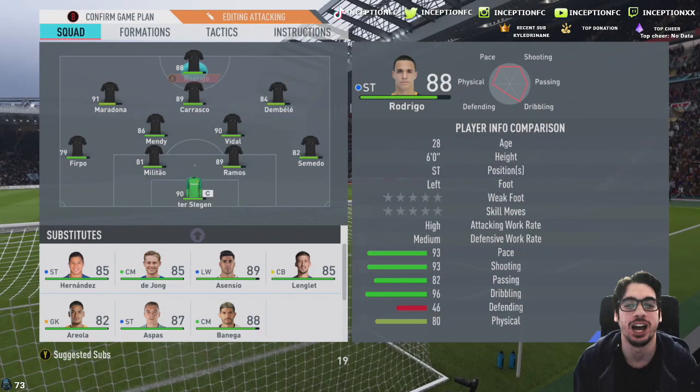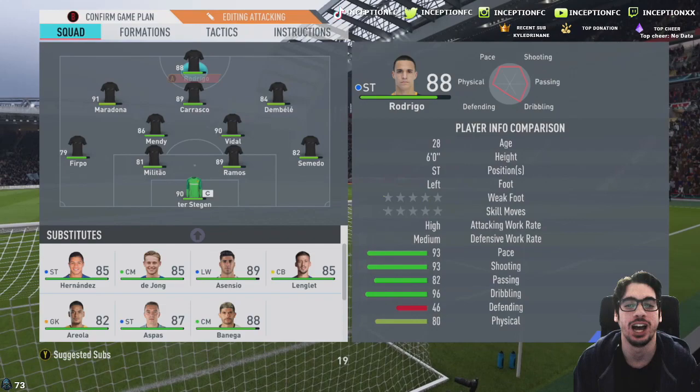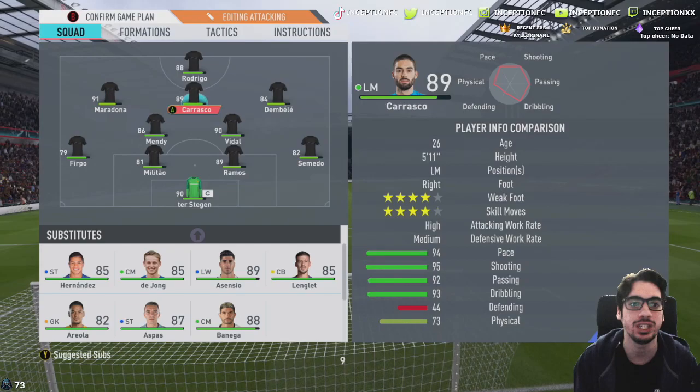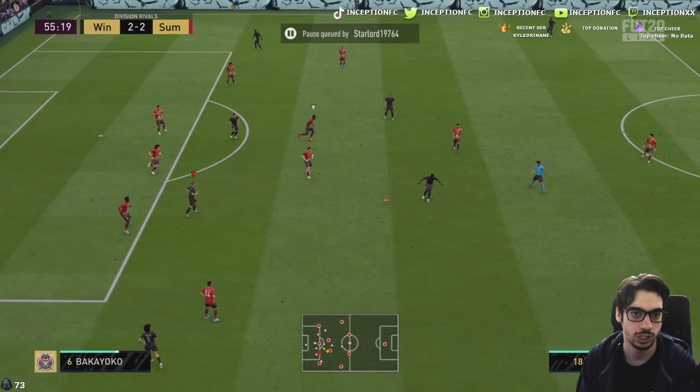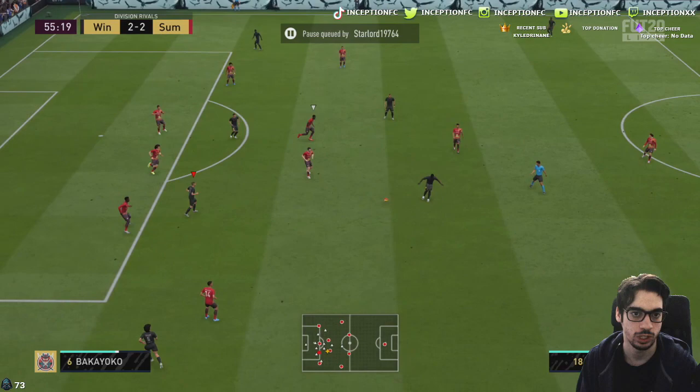So far, Carrasco plays on the sides really nicely. I am noticing that you may want to improve his dribbling — sniper chemistry style could definitely help that out a lot. Maybe an engine card too. It's just that the attacking positioning could be influenced by the chemistry style as well. He's moving really nicely in the CAM spot, actually — positions himself nicely to the sides and in the middle as well.